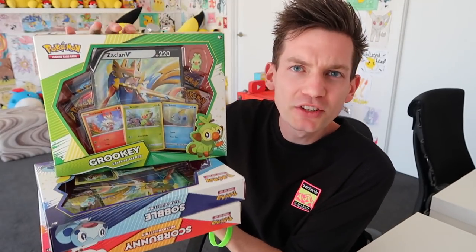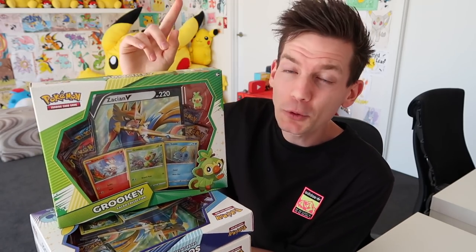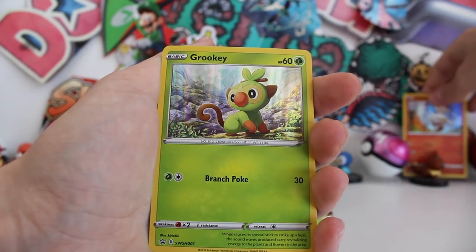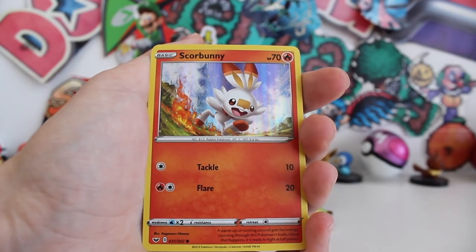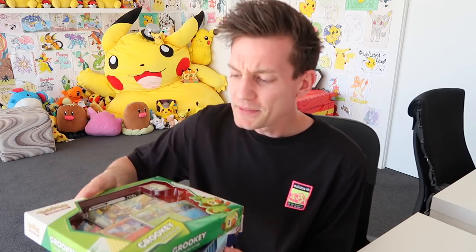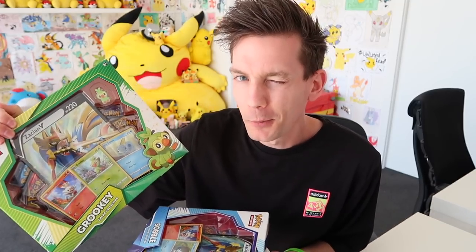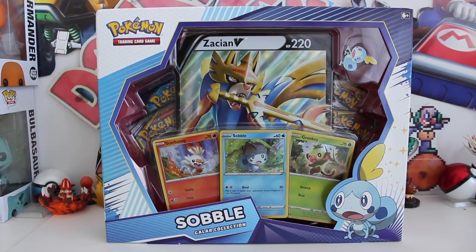Pretty much they're exactly the same boxes - nothing changes too much besides the Jumbo V-Card that you want to get. The promo cards are different as well; you could either get the first official actual promo card, or it could be a card from the future TCG that doesn't come out till February. When you're in store buying these boxes, keep a lookout for those. It depends whether you want the Zamazenta or the Zacian V-Card, and if you want the official Grookey promo card or the Grookey from the set coming out later in the year.